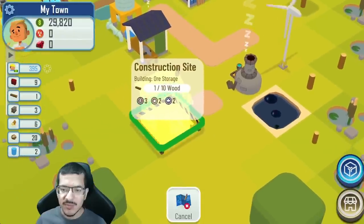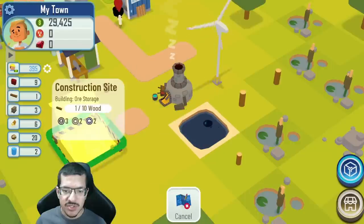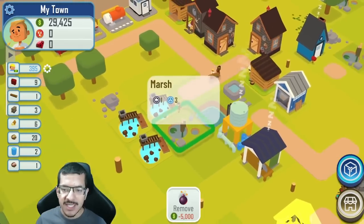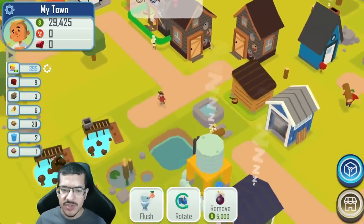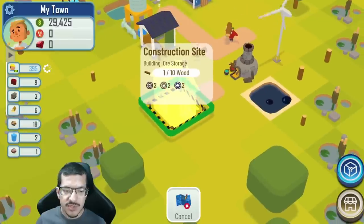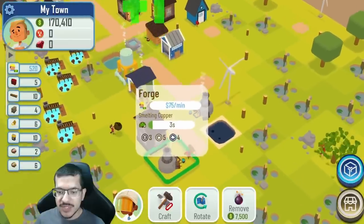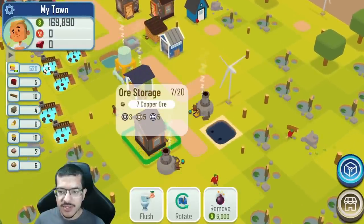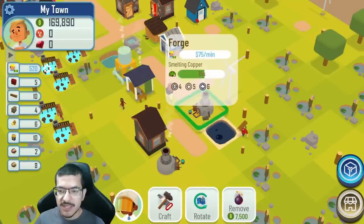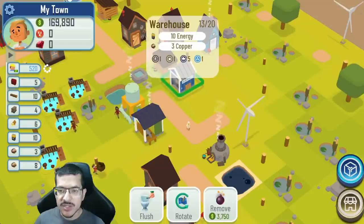My builder is going to be busy collecting wood to build this ore storage. I moved my forge so it faces the ore storage. Eventually I'll remove the old ore storage so panners bring ore to the new one. I've sold a couple batches of copper now so I'm getting a lot of money. I finished building the second forge — it's also making copper. I have two forges picking up copper ore from the ore storage, making copper quickly and putting it in the warehouse. I made sure to have at least 10 spots in the warehouse to hold 10 copper for auto sell.